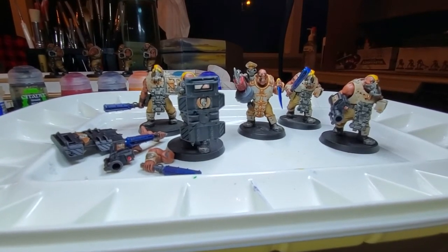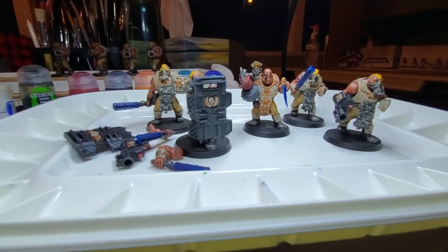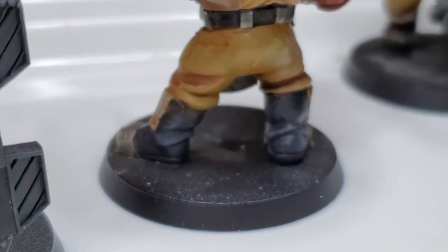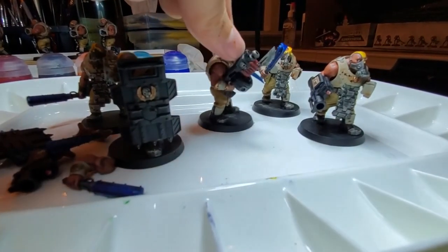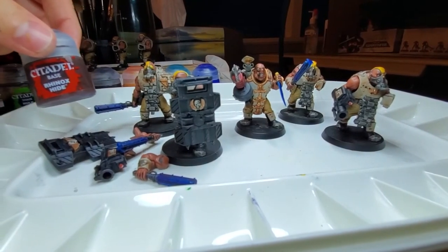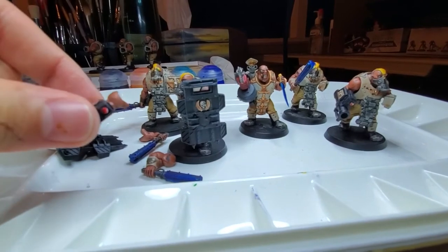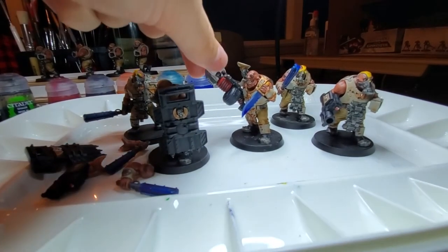For accent colors: I used Abaddon Black on the exposed lining of the boots, then dry brushed Mechanicus Standard Grey on the boots as well — just a simple dry brush, nothing too crazy, saves you a bunch of time. Rhinox Hide was used on anything leather, so any leather straps. Evil Suns Red was used on the little targeting array bits on the guns, and on the boss's gun as well, just to make them pop a little.